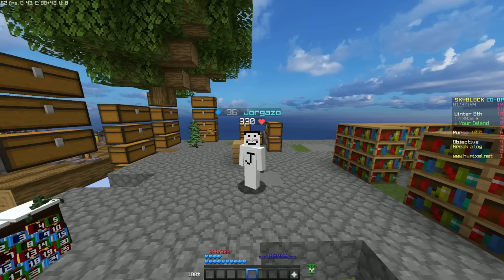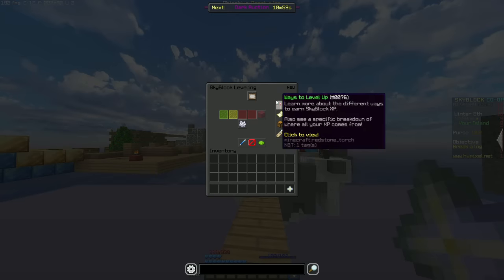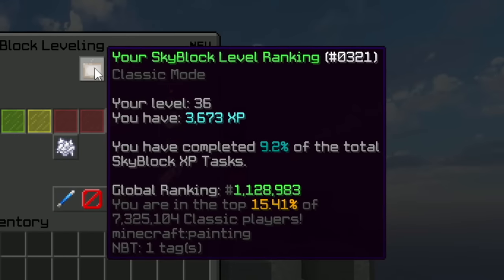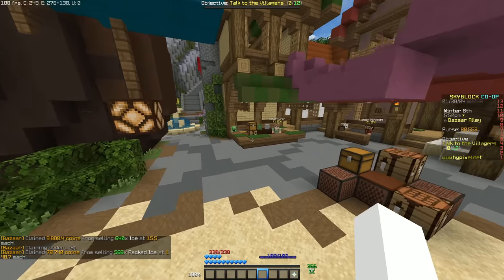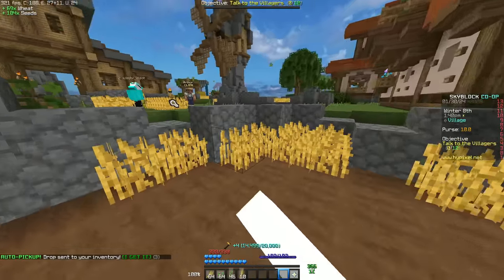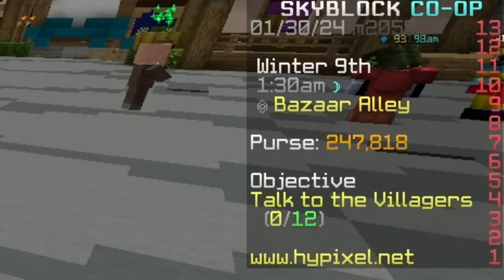Luckily for me, these guys are pretty advanced when it comes to collections, meaning that I was instantly level 36. So I would only have to be level 100 by the end of the challenge. I started off by selling some stuff from the NPC to the Bazaar with the money I had made from farming some wheat previously, netting me a total of 250k in profit.